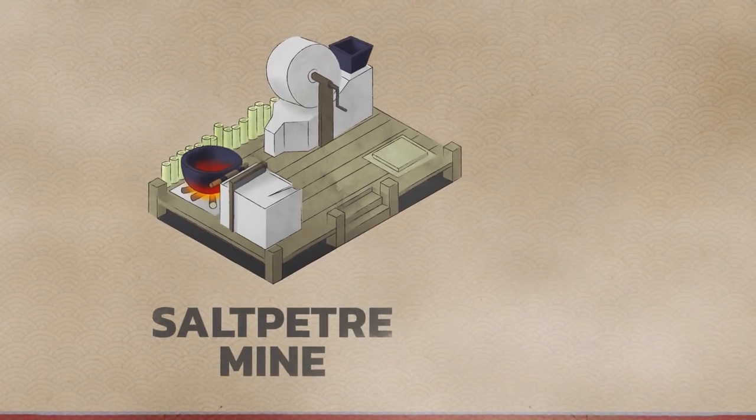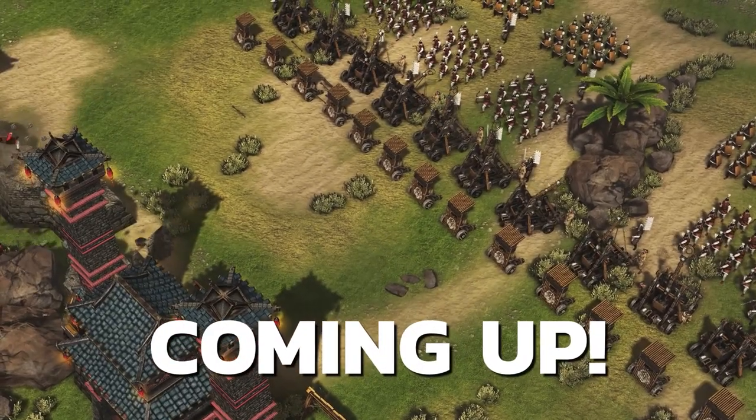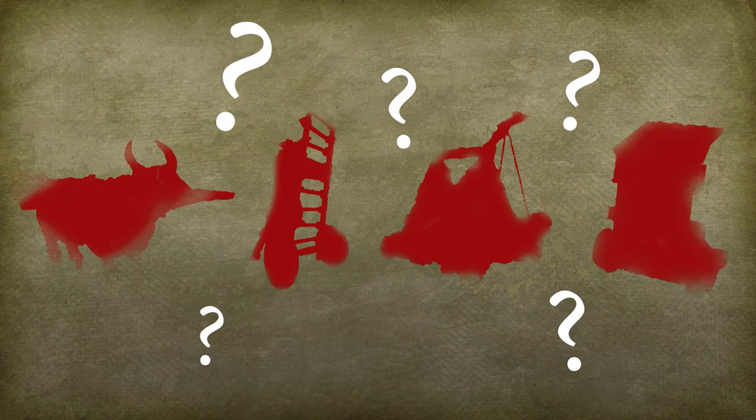The 10 siege weapons in Stronghold Warlords will be a mix of new gunpowder-filled contraptions but also series staples capable of launching a 90 kilogram stone over 300 meters. The team wants Warlords to be the most fully featured castle besieging game in the series, giving you loads of tactical options — blowing apart castle walls with gunpowder, knocking down crenellations with catapults, climbing ladders, docking siege towers, or burning the whole thing to the ground. Today it gives me great pleasure to reveal four siege weapons you'll be using to obliterate castle defenses in Stronghold Warlords this year.